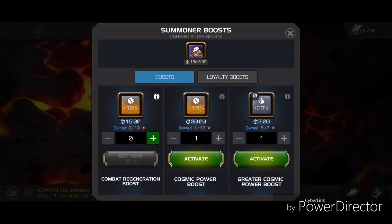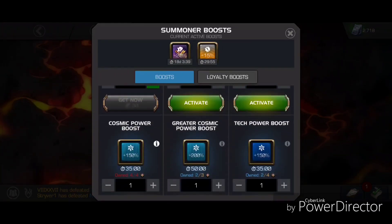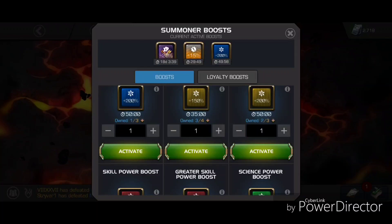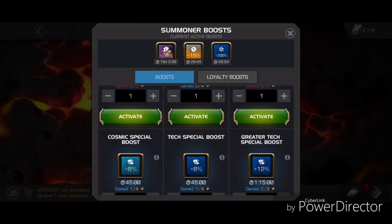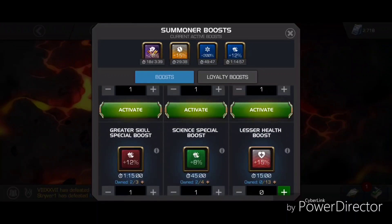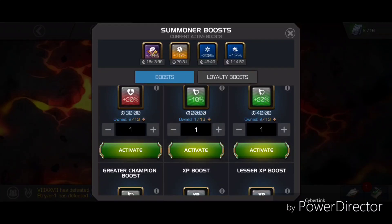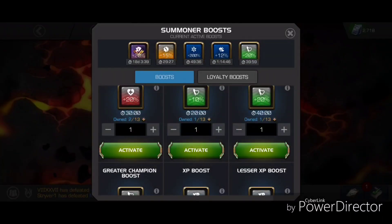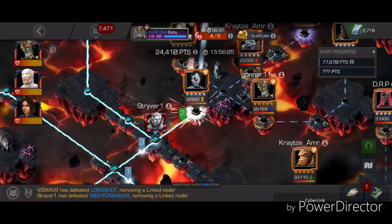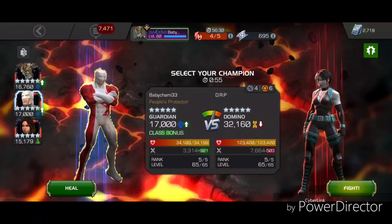I'm going to use this 15% attack boost. Domino is just always a pain in the butt anyway. With Guardian I'm going to use a power rate boost. I never use this tech stuff so let's put it to use. And I'm going to use this 20% health boost because, well, it's Domino and her ability accuracy is just a pain to deal with.